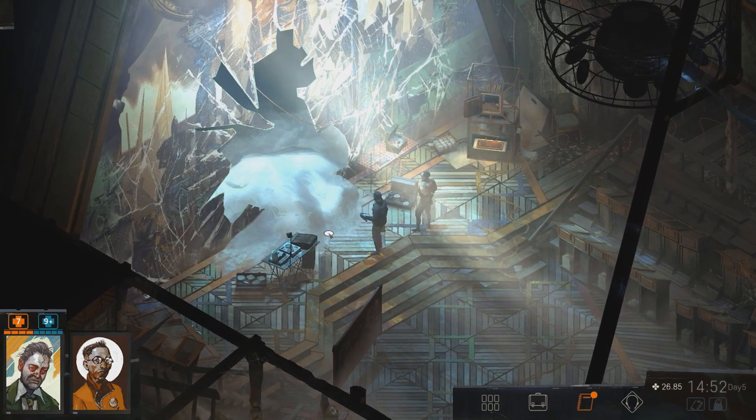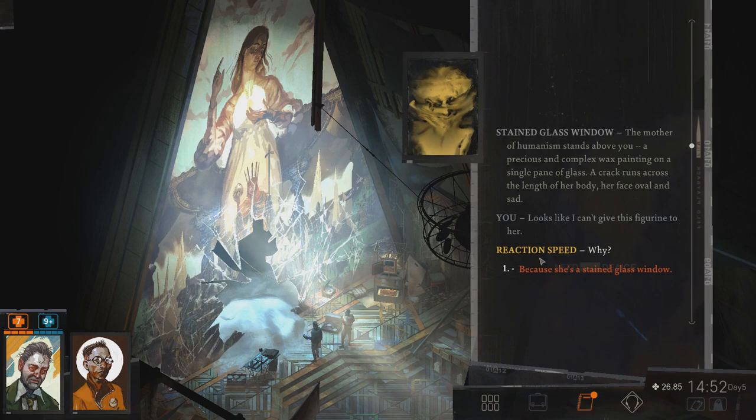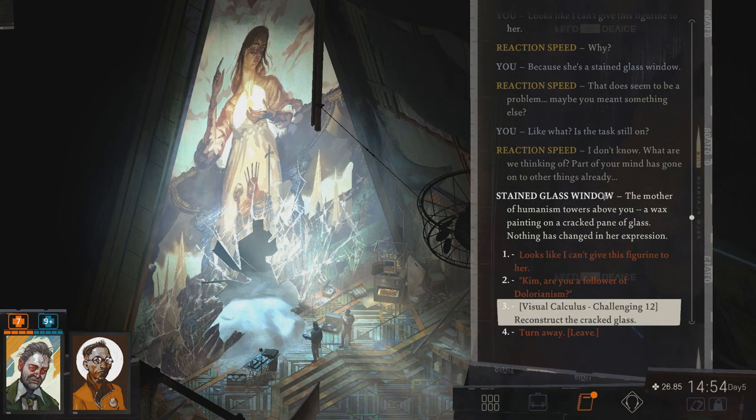Let's interact with the painting again. The mother of humanism stands above you — a precious and complex wax painting on a single pane of glass. A crack runs across the length of her body. Looks like I can't give this figurine to her. Why — is this not the right figurine? Because she's a stained glass window. Yes, you could have noticed that earlier. That does seem to be a problem. Maybe you meant something else? Like what? Is the task still on? What could I have meant by that? Part of your mind has gone on to other things already. This is a confusing task.